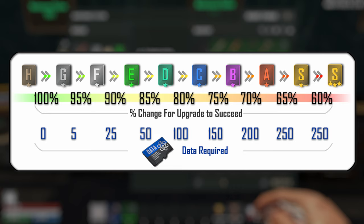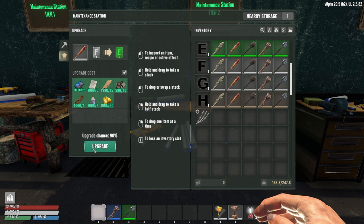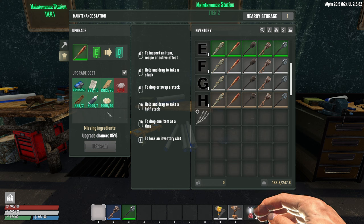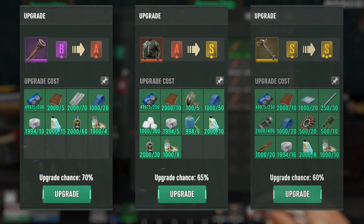You want to look for those jumps where you gain additional mod slots — for example, G to F gives you that second slot, which is a huge upgrade. Going ahead and upgrading, it succeeded and moved to the next level. The upgrade chance dropped from 90% to 85%, and we're missing some ingredients to go further. An important mechanic: if you fail, the materials used for that upgrade attempt are gone. You will not lose the item itself, but failures at end game around B-plus quality can be real hindrances to progress.